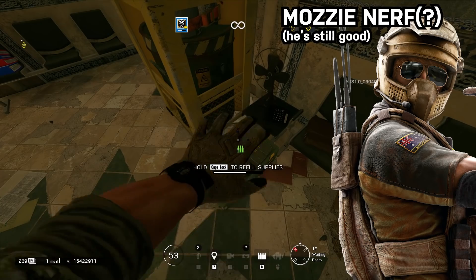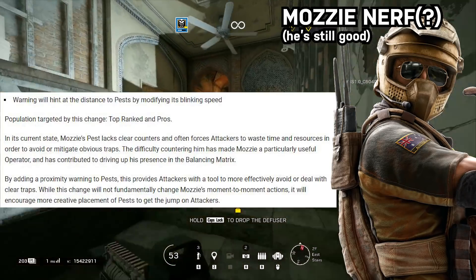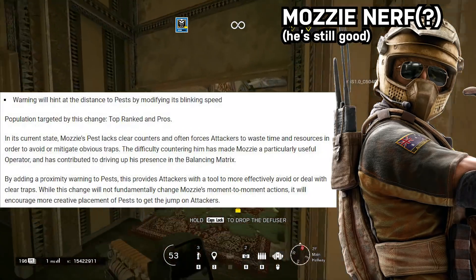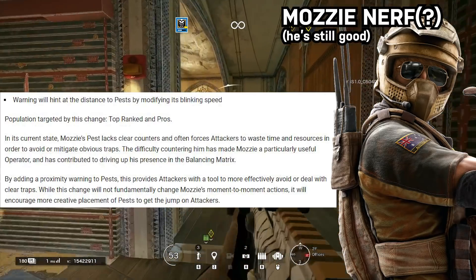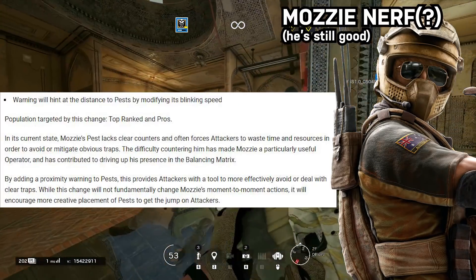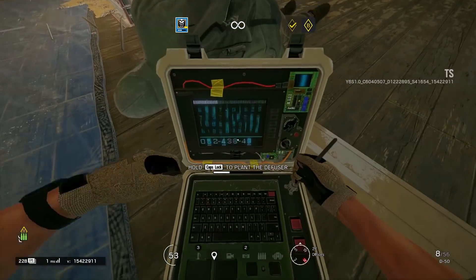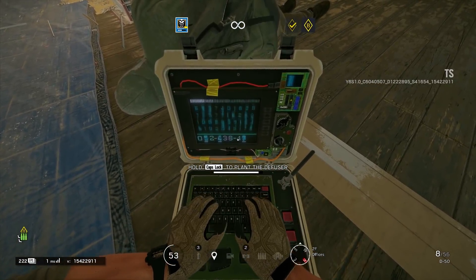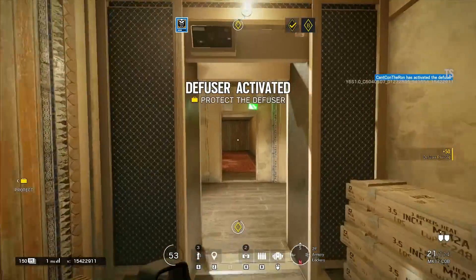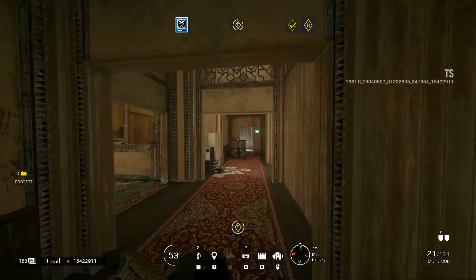Mozzie is getting a slight nerf — I hesitate to even call it a nerf; I don't think it's going to be statistically perceptible. Basically, drones will now be able to know how close they are to the Mozzie pests, giving the drone user a little more information to avoid them. The radius of the pest's usefulness isn't changing — drone users just won't have to gamble as much trying to finesse around a pest's location. The intel denial aspect of the gadget is still very strong.